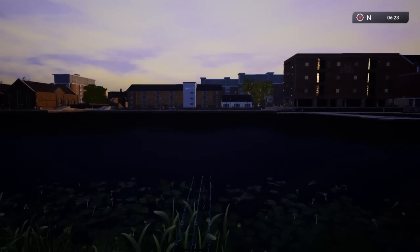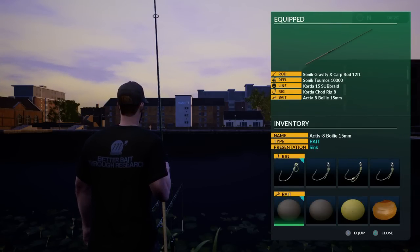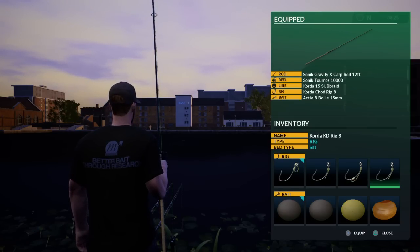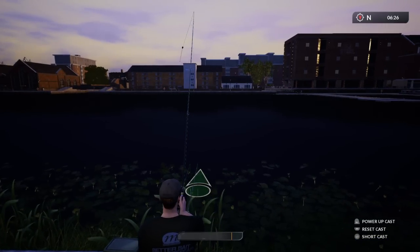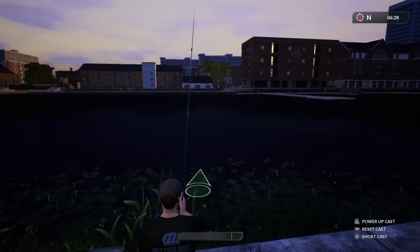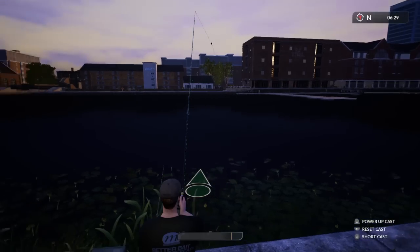Rod three: I'm going to put a 15 mil sinking boilie on a size eight IQD rig. So basically two of my rods have got tiger nuts and one has got an Activate boilie. You can just about see the middle of the lake - it's a bit dark.